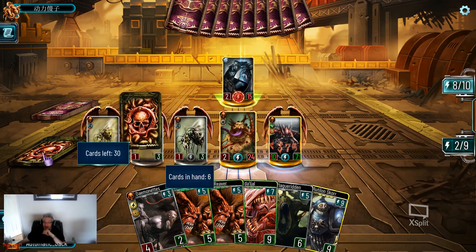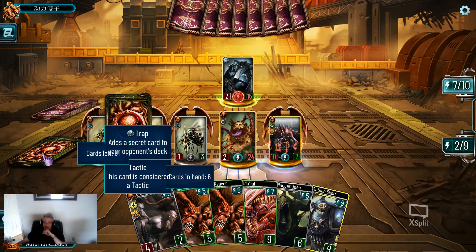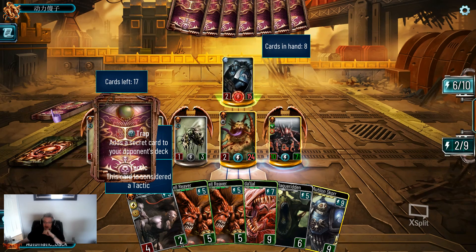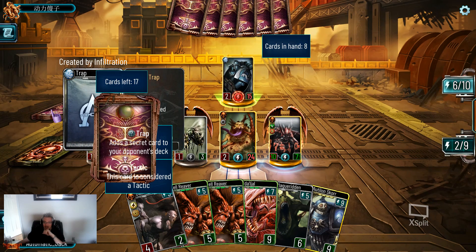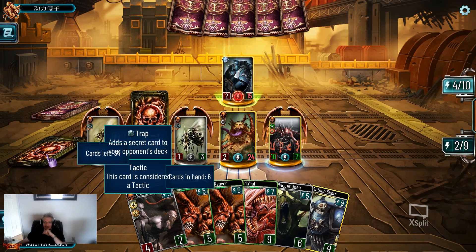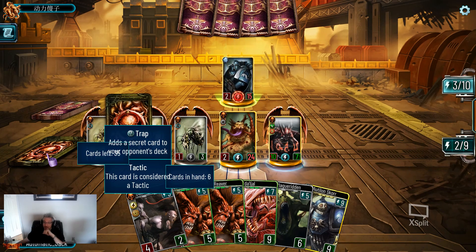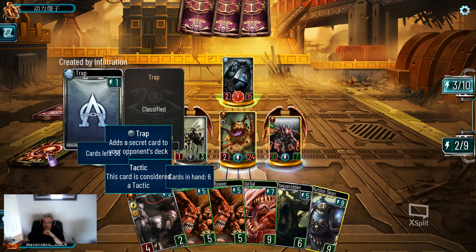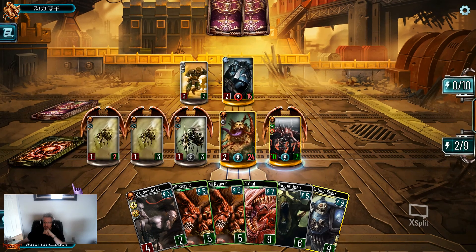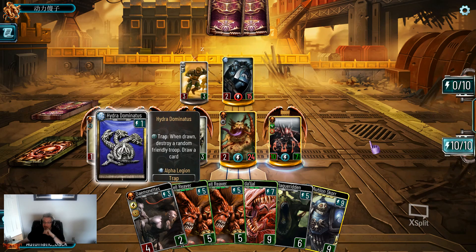How many more traps? We're definitely more than half traps in our deck at this point. He has 17 cards, we have drawn more cards, so we probably have about 15 actual cards in this deck. It is more likely than not that we are going to draw a trap — it is not guaranteed, but more likely than not. We're looking at 37 health, and there's a trap.